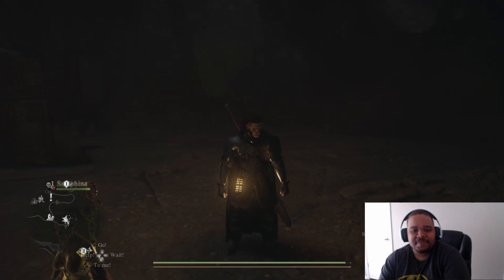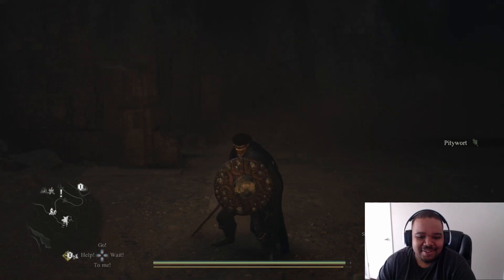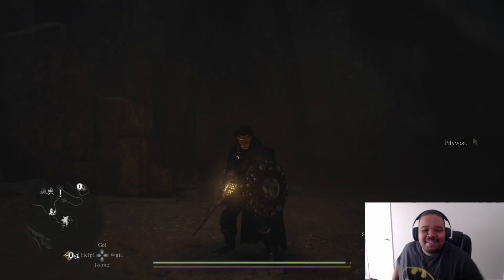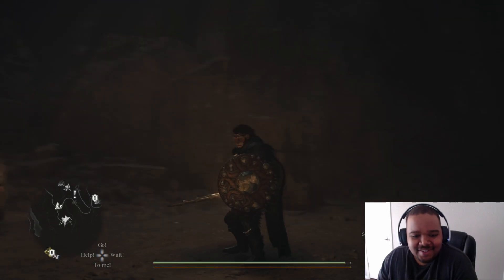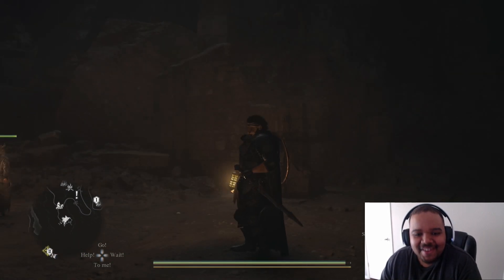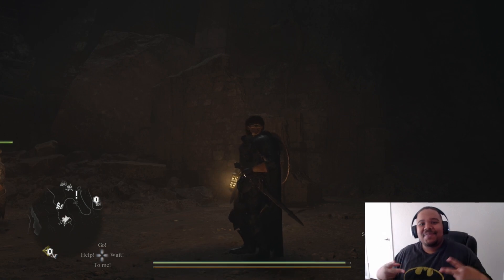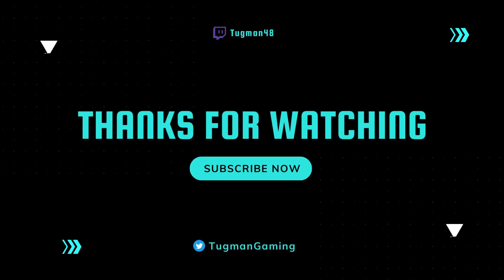all you need is this shield apparently. Fight a little bit, let her use her ability, and the shield reflects it right back at her — and bam! That's crazy. Anyway guys, I'll see you in the next one.